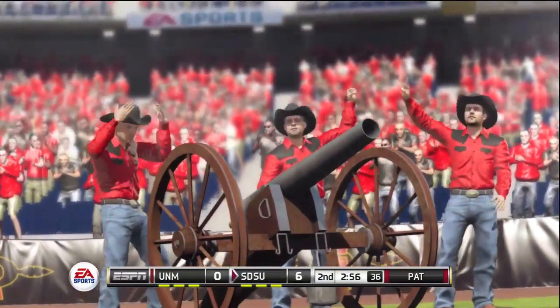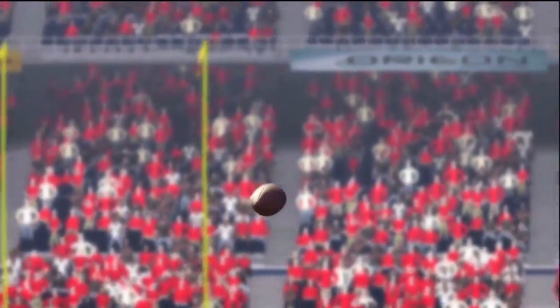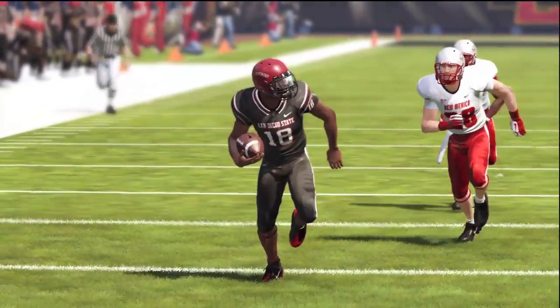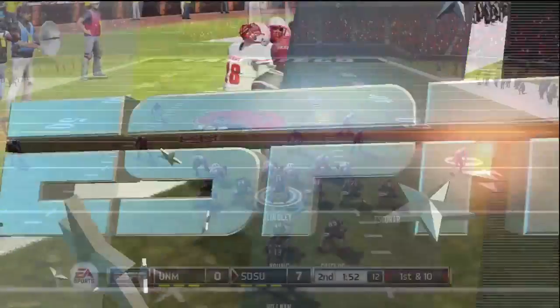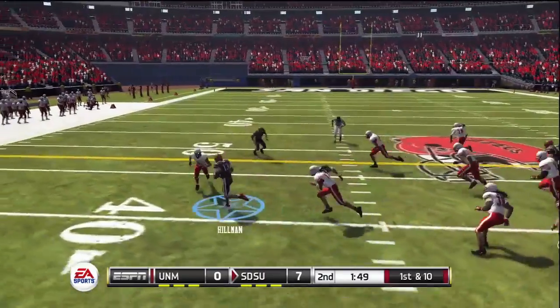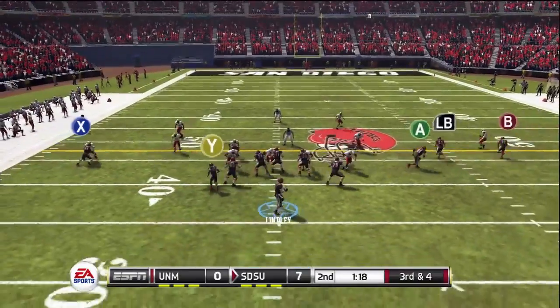Shoot that cannon off — home crowd happy with the 7-0 lead. You see the replay: Lindley after calling the audible gets him wide open, all he's got to do is deliver the ball and he does. Sandifer does the rest and walks into the end zone for the Aztec touchdown. The defense is doing just fine holding New Mexico; the ball goes back to the Aztecs, and Ronnie Hillman runs for about six yards.